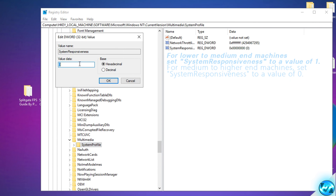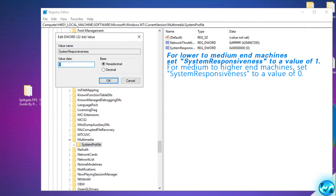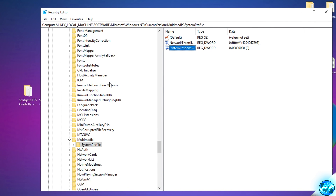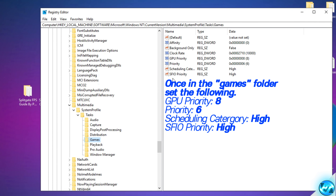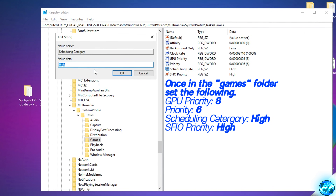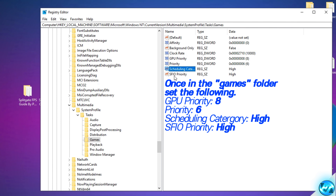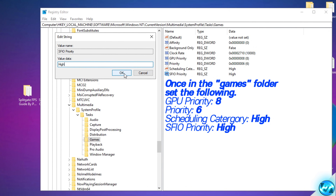Set the System Responsiveness value to 0 for high-end or capable gaming PCs, or 1 for medium/lower-end or older systems. Press OK. Then go back to the left, double-click SystemProfile, go inside Tasks, then the Games folder. Here change four values: GPU Priority to 8, Priority to 6, Scheduling Category to High, and SFIO Priority to High. Press OK after each, then exit the Registry Editor.